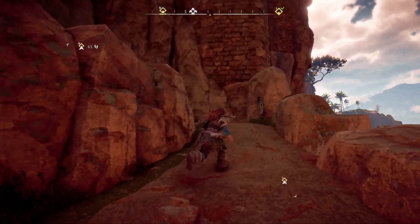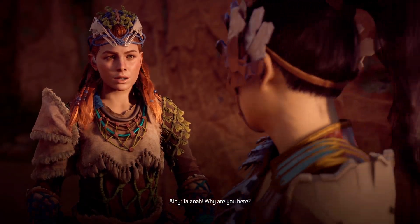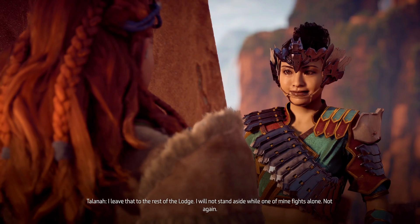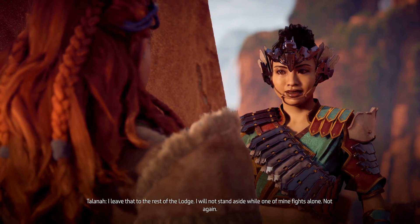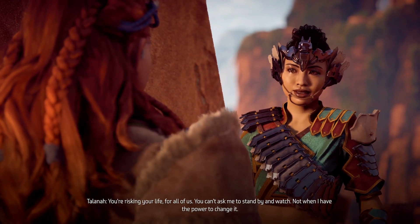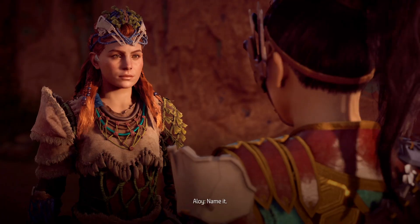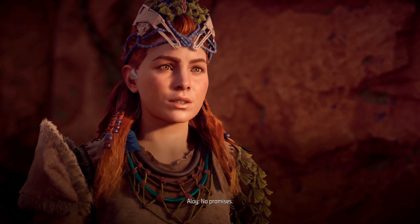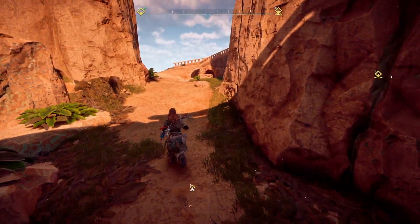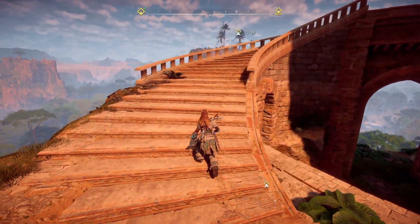I kept forgetting to make this journey up to the Spire, so I'm glad I'm bringing you guys along — there's people along the way! Talana — why are you here? I'm your hawk, where else would I be? I will not stand aside while one of mine fights alone — not again. Are you sure? You're risking your life for all of us. You can't ask me to stand by and watch, not when I have the power to change it. Then I won't ask you — it's settled. I will fight by your side. My only request: leave the biggest machine for me. No promises! Of course — Talana, now leader of the Hunter's Lodge. We fought Red Maw with her — a legendary Thunderjaw.